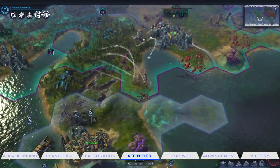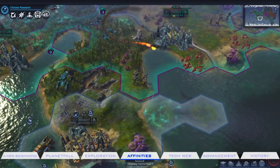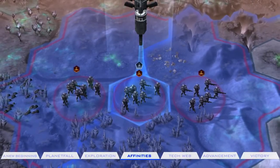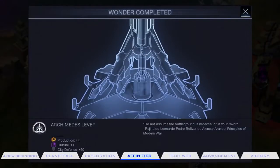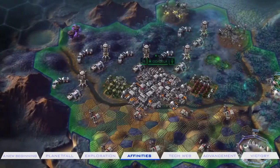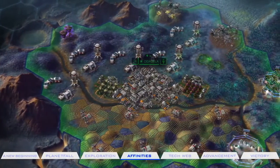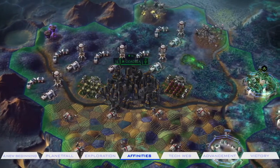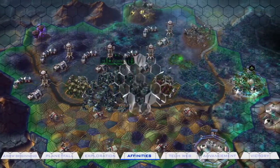Each affinity progresses through quest decisions and the development of new technology. Higher affinity levels reap more powerful bonuses and greater access to unique wonders that can be critical to victory. Affinities are entirely situational and not preset-based on faction leader personalities, so each game is a completely different experience, ripe for experimentation.